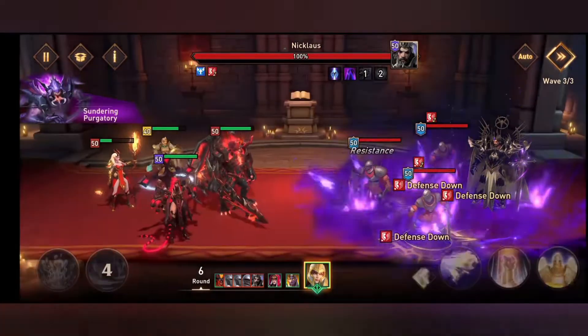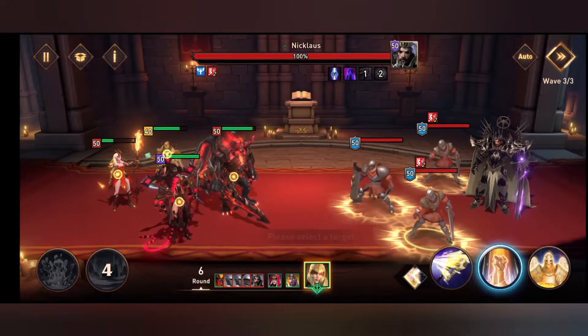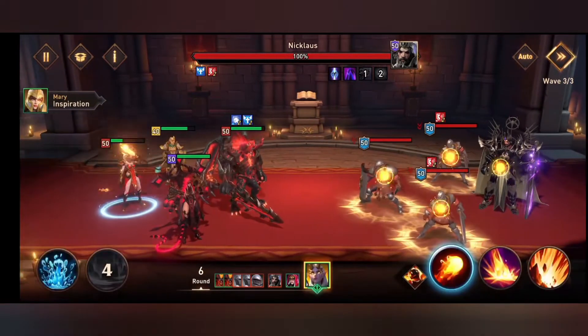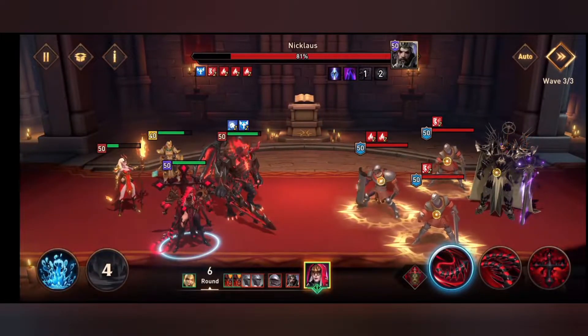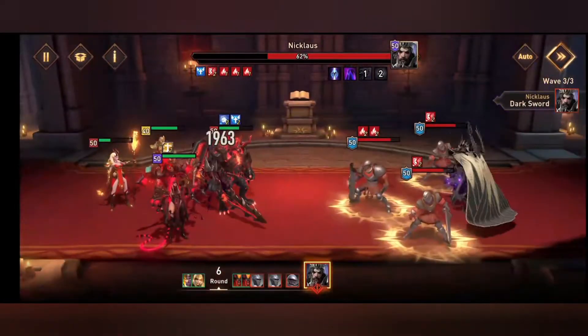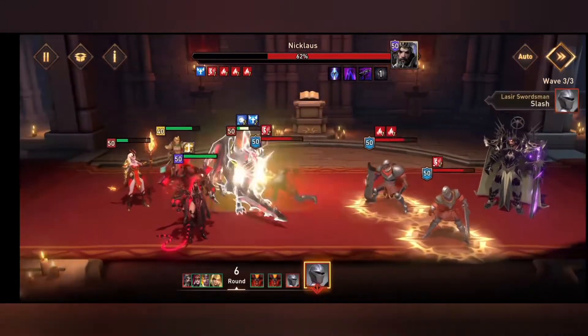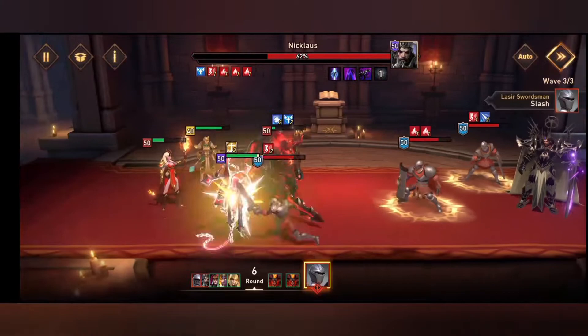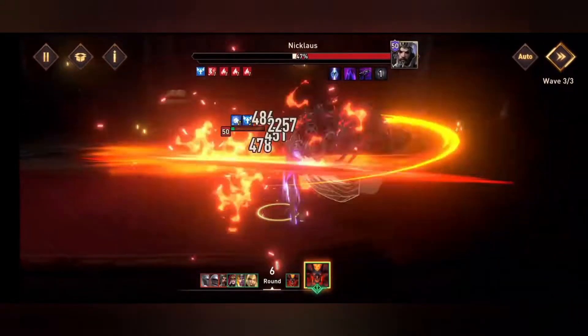First we're going to go straight for defense — get the defense down on all of the enemy. Then we're going to go for the bonus turn for Balbreath just to get a bit more extra damage. Astrina using her ultimate here with some nice big red hits, taking Nicholas down to 81%. Holy Redemption — another great damage to all there, and we've also got some ignites put on to the rest of the guys. You want to try and take out his henchmen as best as you can while putting a lot of damage on Nicholas.